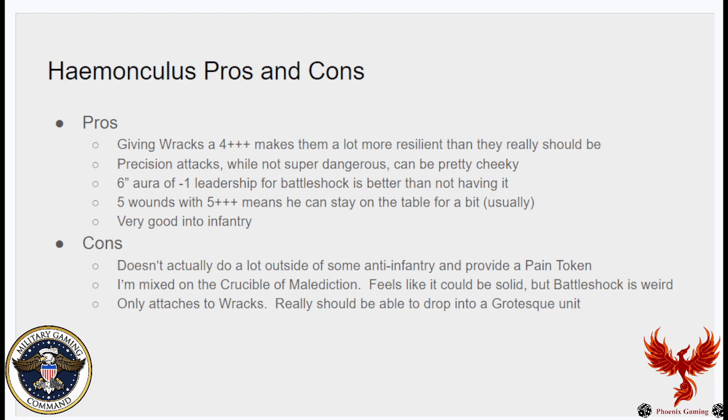Precision attacks, while not super dangerous, offer some cheeky plays we'll cover later. The 6-inch -1 Leadership aura for battle shocks is interesting — better than not having it, though battle shock in this game is largely a bit weird. His enhancement stacks with it, which we'll touch on. Five wounds with a 5-up FNP means he can stay on the table, and with the 4-up he's pretty solid. He's very good into infantry — everything has anti-infantry 2+ — and with -1, D3 damage he can remove bigger infantry like Marines a bit better than Racks can.